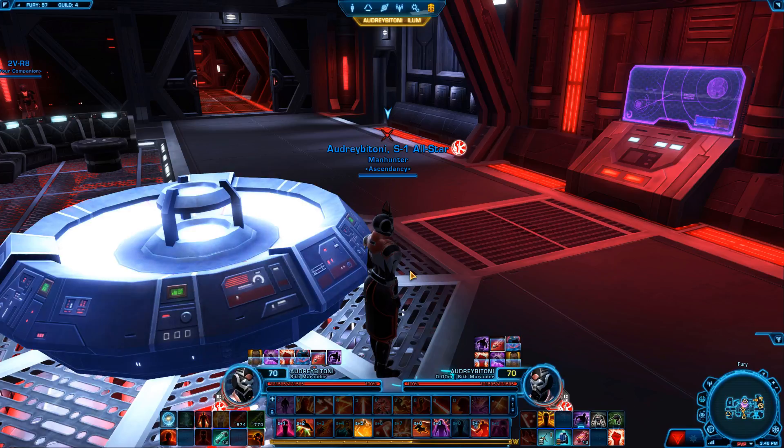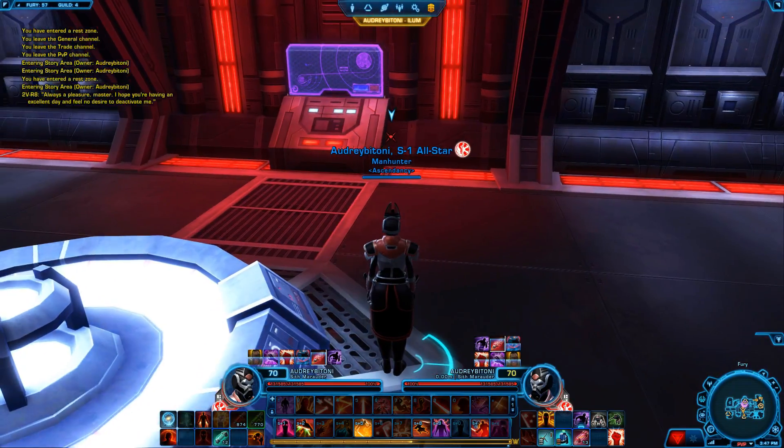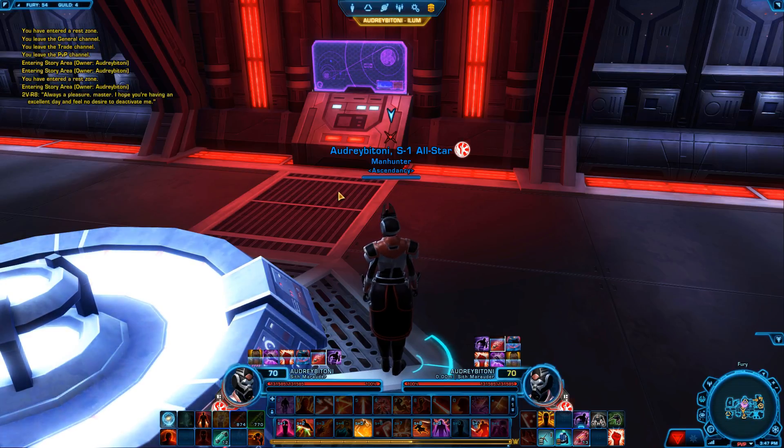Here's a helpful tip: if you're fighting, by the time you type out 'I got a stealther here' or 'I got two incoming,' your health could be at thirty percent or you could already be dead. So what I like to do is pre-type 'incoming' before the fight starts. I don't have to click enter right away — I just leave it ready. So if somebody opens on me, all I have to do is hit enter and it's in the chat. I can immediately do what I need to do and counter. If you type that and your team doesn't come help, that's on them.